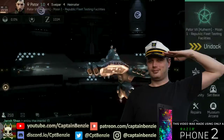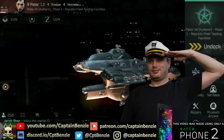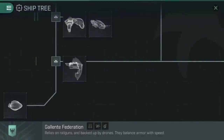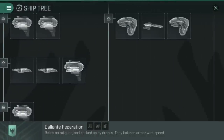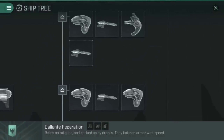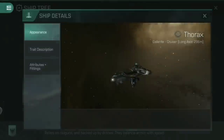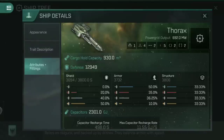Details are on screen now. That said and done, let's jump in and have a look at the Thorax. The Thorax is found in the Galente Federation tree, up on the Tech 6 level of the Cruiser branch. Ultimately, this is kind of the equivalent of the Mala, the Moa, and the Rupture, so let's have a look at what this ship actually is, what its stats are, and its attributes and fittings.